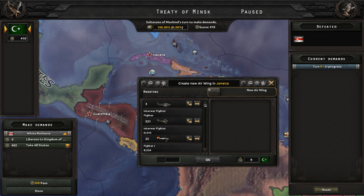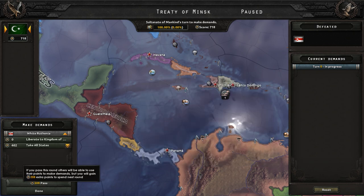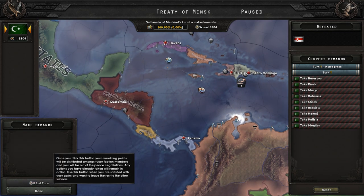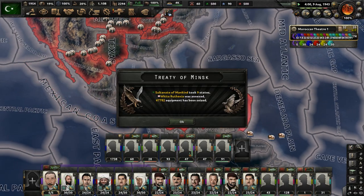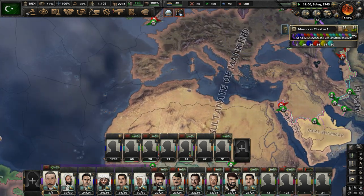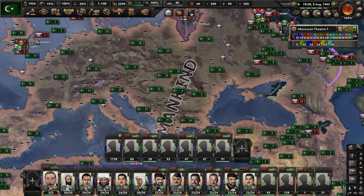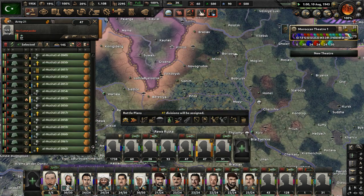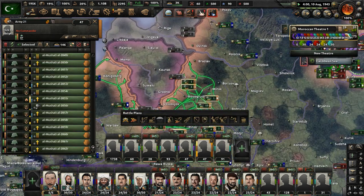White Ruthenia has capitulated — we'll annex all of them. All of it will now be controlled by us, the Sonnet of Mankind. Let's move that army we had fighting there up to Lithuania, and they'll take on the Lithuanians with those 47 divisions.